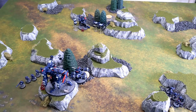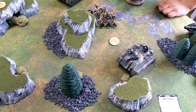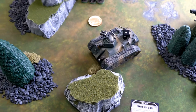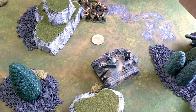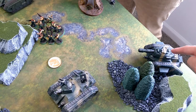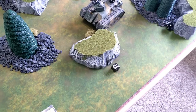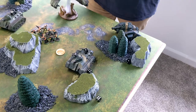Actually, one last action: I use the Orbital Ion Beam stratagem for three command points. I run a line ten inches, hoping to catch two models. On a four-up each takes D3 mortal wounds. The first roll misses — a two. The second hits and takes D3, rolling a two for two mortal wounds. So I spent three command points for two mortal wounds. That is officially the end of Tau turn one.